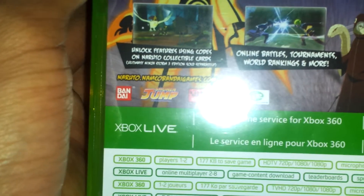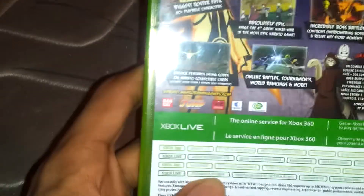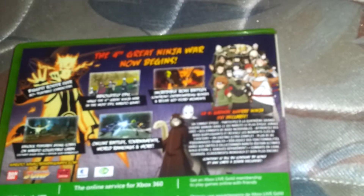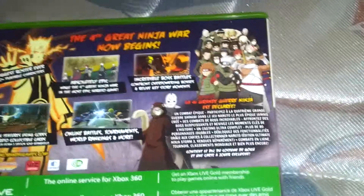80-plus playable characters. Unlock features using cards on Naruto collectible card games. Online battles, tournaments, world rankings, and more. It says incredible boss battles — confront overpowering bosses and relive key story moments. On the back we have Naruto, Kabuto, Obito Uchiha, and a bunch of the ninjas from the Leaf and from the Hidden Cloud village, which includes Killer Bee. Sorry about that.